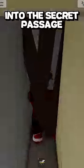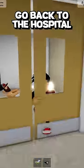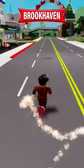Now you will come here into the secret passage and click that button under the table. You will come to this weird place and click on the stretcher again. Then go back to the hospital. And this is Brookhaven's secret bug.